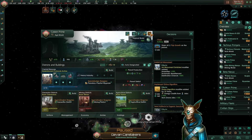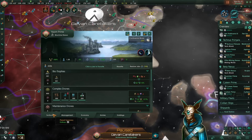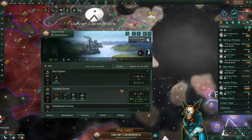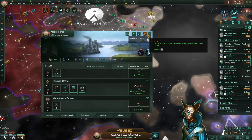Regarding the jobs for those planets, since we are recently constructing new buildings, we will wait until they are finished so we can just shift the jobs around and specialize the planets better.